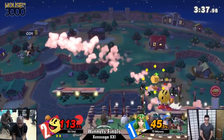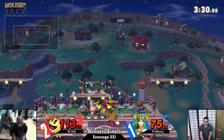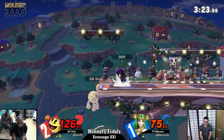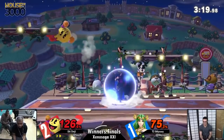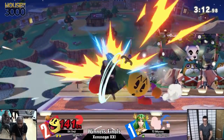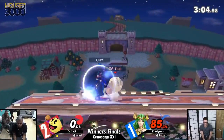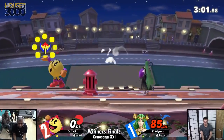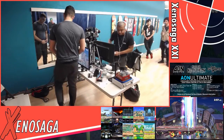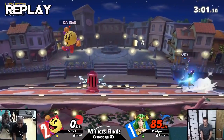That down smash covered some options — good job by Sinji, retaking the lead here in game four, looking to punch his way into winner's side of grand finals. He continued that combo with a down air — Sinji's rewriting the book, putting out that revision, stacking 45 off of one combo. Look at the percentage on board: Sinji's chilling even though he's at 126 — he's still got a stock in reserve. If you're Sinji this is exactly what you want to see. Stock leader, chilling.